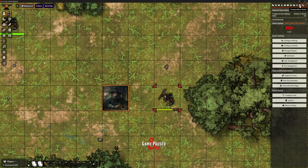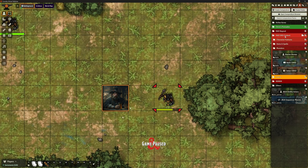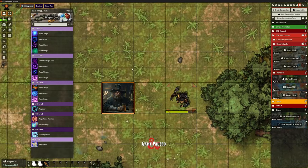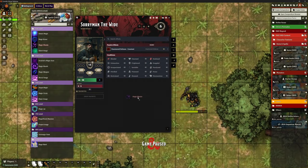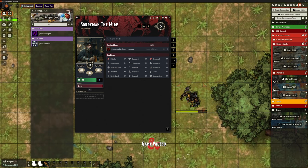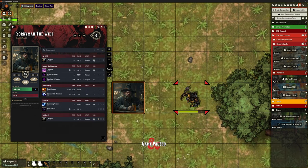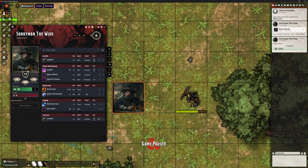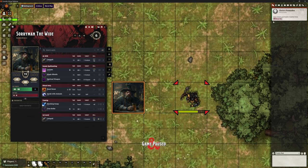I'm going to open the SRD versions of these spells to look at how they work normally on the base game. Let me give Sorry Man Magic Missile — lovely jubbly — and Spiritual Weapon as well. Let's cast Magic Missile — Sorry Man is going to cast it at this goblin. Let me clear some of the chat out of the way. So Sorry Man wants to cast Magic Missile.